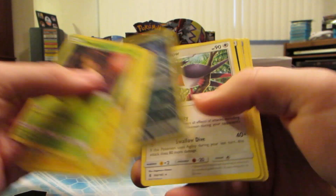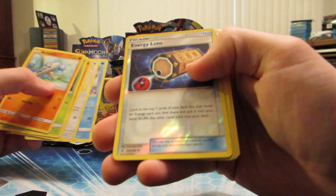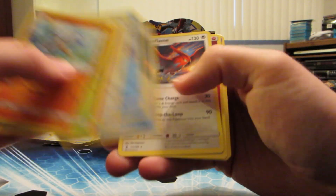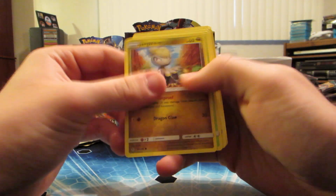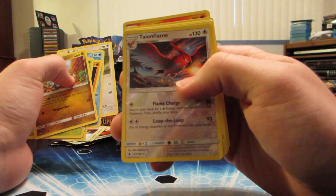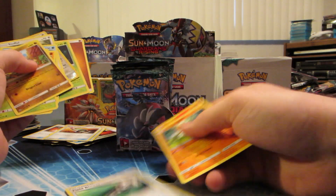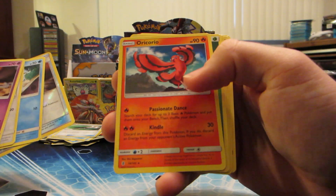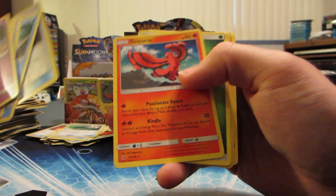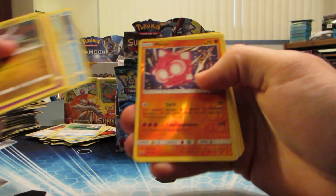Pangoro reverse holo rare and the rare is Swellow, cool. Energy Lotto reverse holo and Talonflame rare, and Multi Switch - it's a pretty good trainer every pack. Got Talonflame and Victreebel, Field Blower, Multi Switch reverse holo and Oricorio - according to Derium.